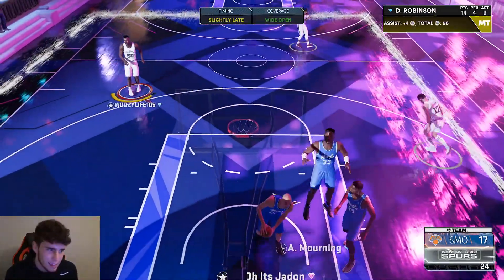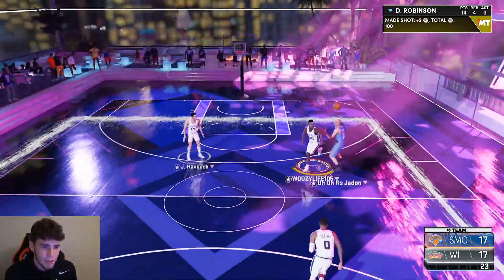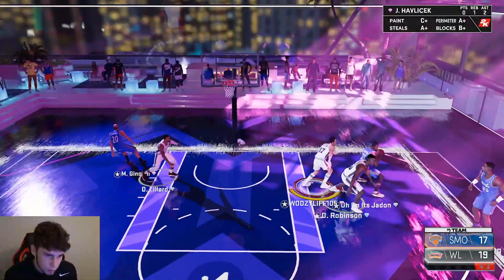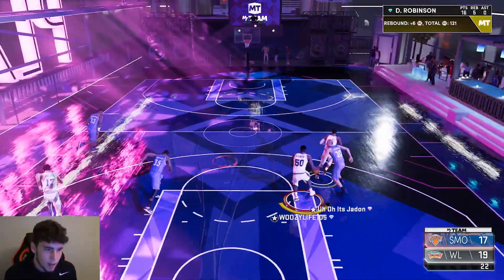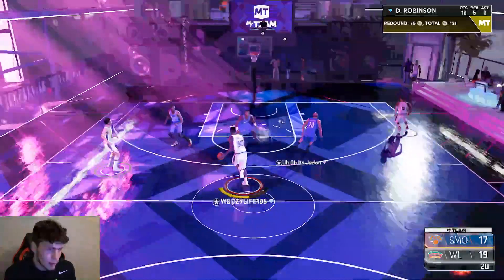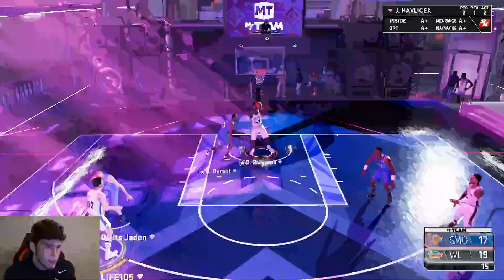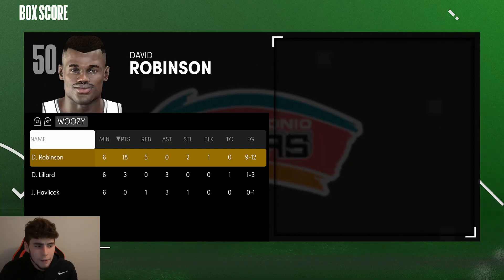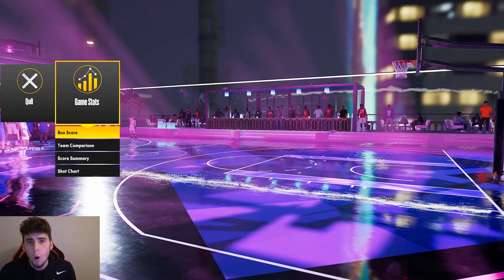David Robinson showing his pick and pop game on display. Get it to the big fella running the floor - reverse slam. No threes, we win. Run the floor D Rob, nobody stops you. Get it to the big fella, slamming it to end the game. Look at the final box score: 18 points, five rebounds, two steals, one block, nine of 12 from the field, one of one from deep.